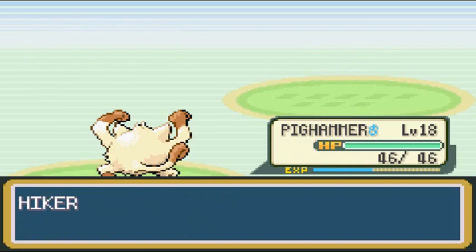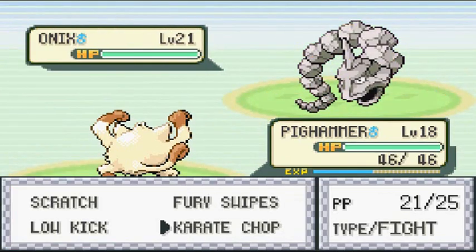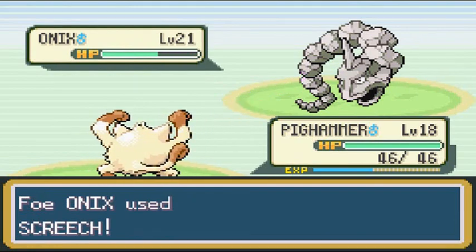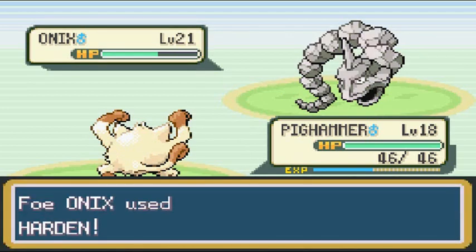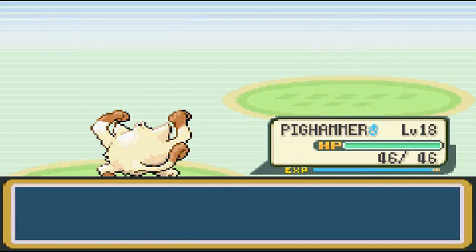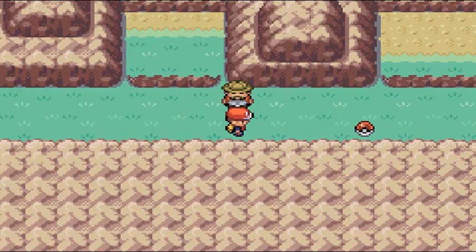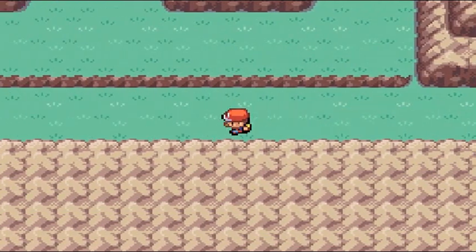He's coming out with another Onix, so I'm going to stay with Pig Hammer — it's all up to you baby. Karate Chop — takes a good chunk. Critical hit when Pig Hammer needs it! No more Onix! Pig Hammer nearly grows to level 19. And if you grab the item here you'll find a Burn Heal, which is always good.